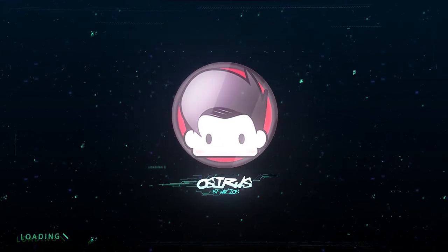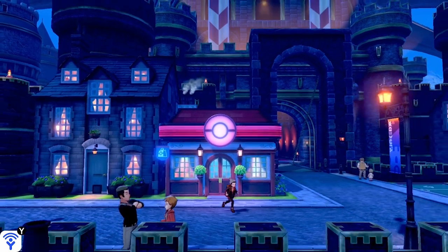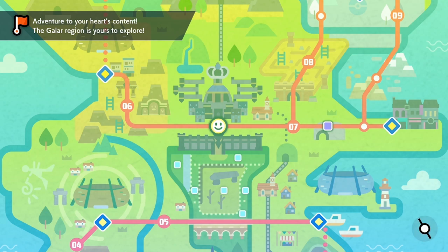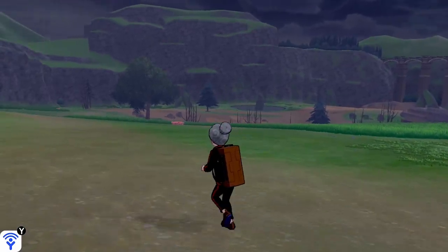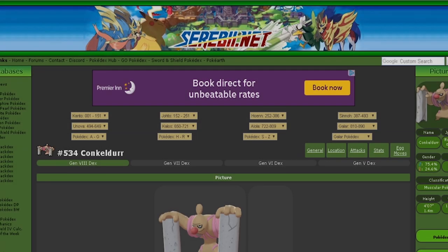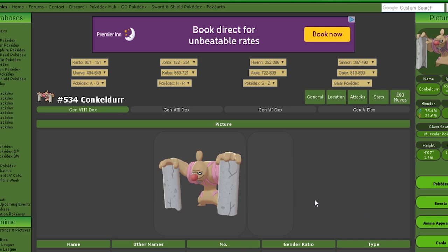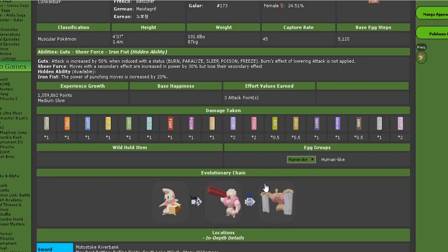Let's have a look at how we breed and transfer egg moves in Pokémon Sword and Shield. To kick us off, we'll quickly discuss the new mechanic available in Sword and Shield — the egg transfer method. In previous generations, we only had access to breeding two Pokémon to produce an egg where the egg move would be bred down to the baby. We now have a new mechanic where we can place two of the same Pokémon in the daycare and pass an egg move between them. We'll cover this later, but first we'll cover basic egg move breeding using Conkeldurr, and we'll head over to Serebii.net.